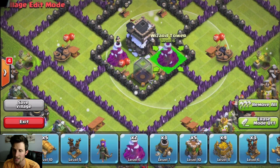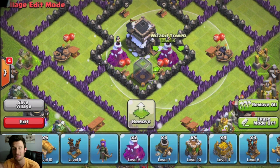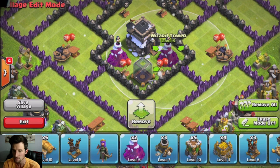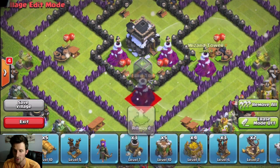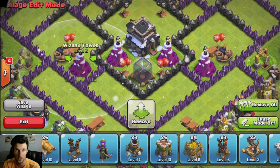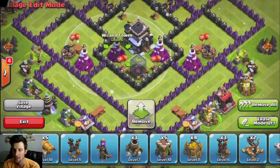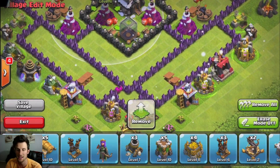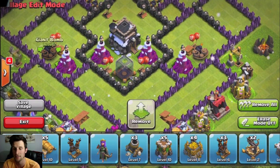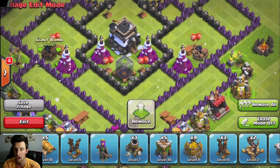Let's go ahead and put our wizards in here. I'm kind of creating a wall with my wizards, and you can see they cover each other — my defenses are protecting my other defenses, which is very important. You need your defenses protecting each other. This wall of wizards will work well against hog riders because there are also giant bombs right next to them. As hogs come in, they'll get splash damage from the bomb and splash damage from the wizard at the same time.